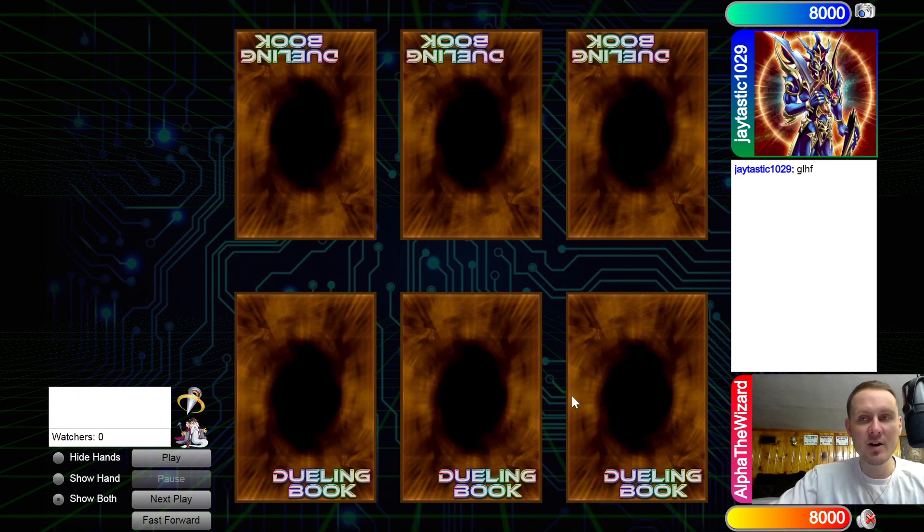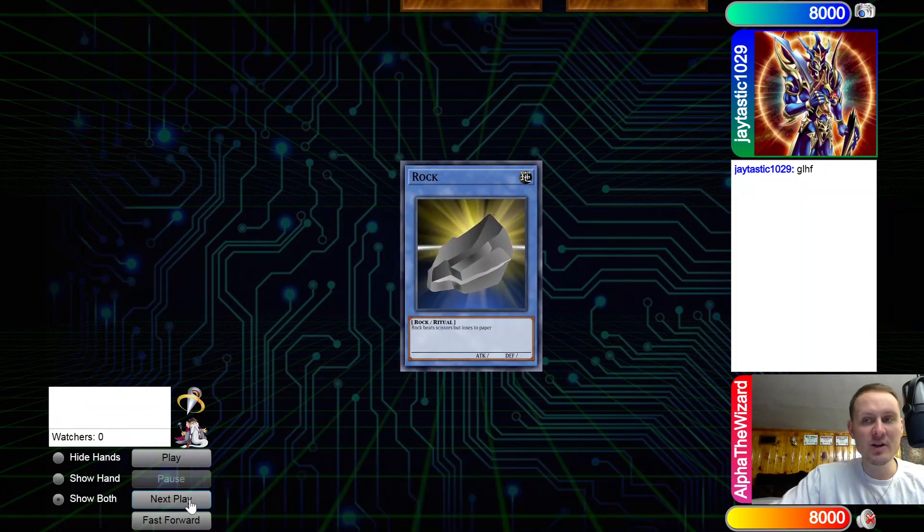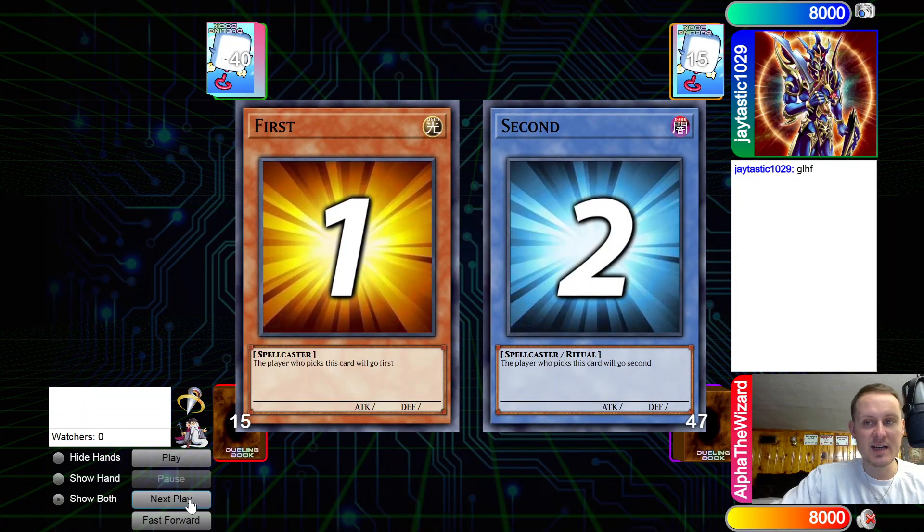Alpha the Wizard back at it with another video. Today we have me versus Jaytastic 1029 — this is a Dragon Riders tournament match. Make sure to check out their Facebook page, link down below in the description. Without further ado, let's go ahead and hop in. We see me winning the rock-paper-scissors and decide to go first.